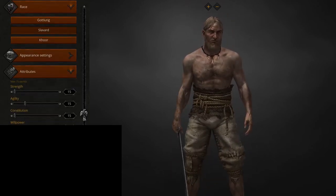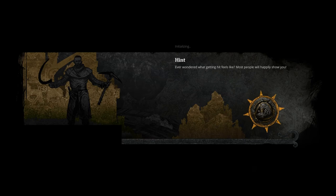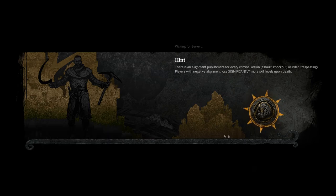Okay, attributes. Good thing they tell me what these do. Why is there just a black box? That is so disappointing — let's fix that.